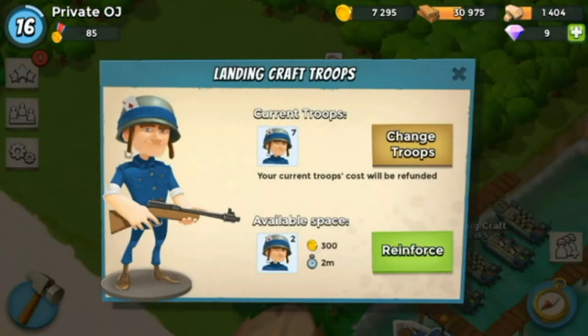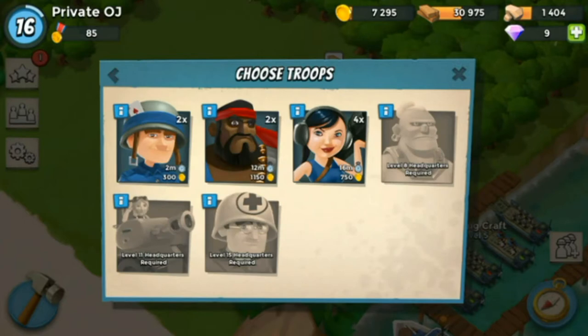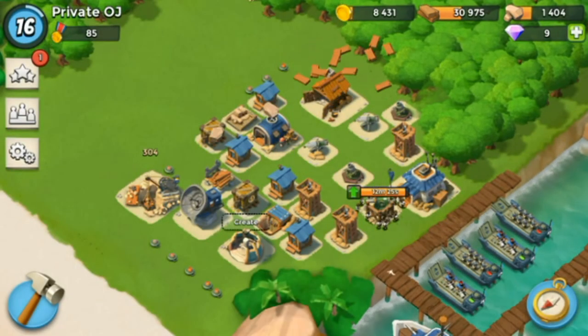The Rifleman — what is it? It's the cheapest troop in the game, the Barbarian of Boom Beach. It's got 20 levels — you can pause and check out the numbers on the side here. It's got low health, low training cost, and a unit size of one. Compared to the Zooka, its damage is lower but the health is higher.